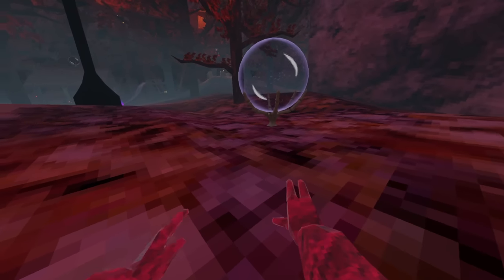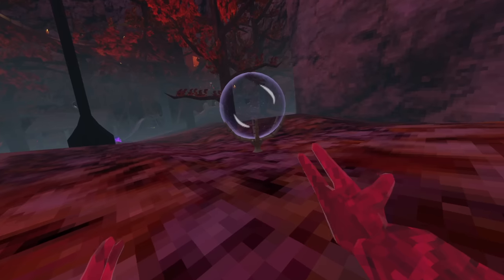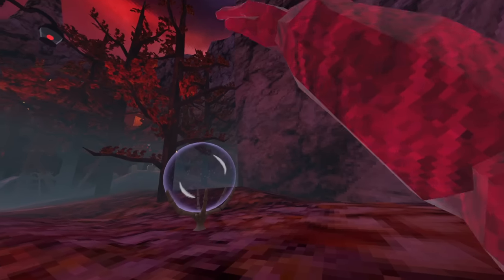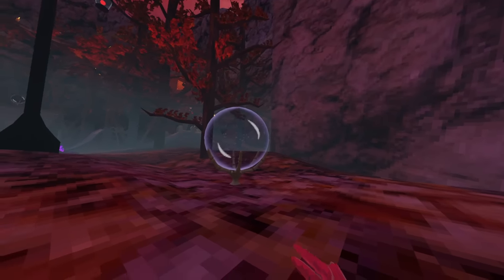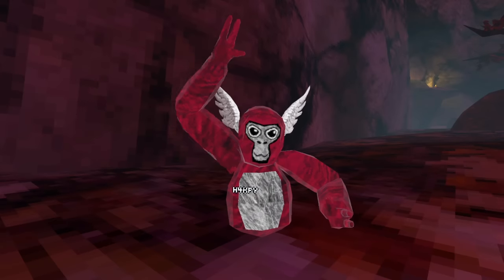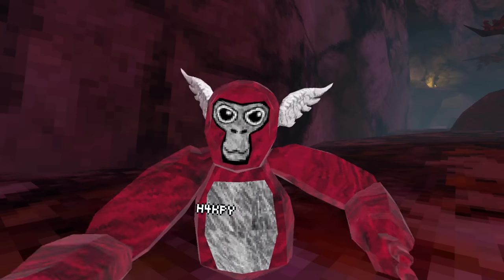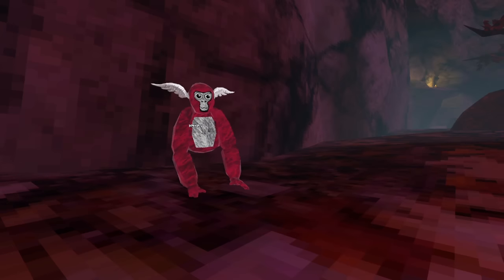Now for the non-dominant hand — the hand that's behind — you sort of just want to push down. Make sure when you're pushing it's going above your head first, then flick down, just like flick tagging but downward. So now you have a flick forward and a flick down.